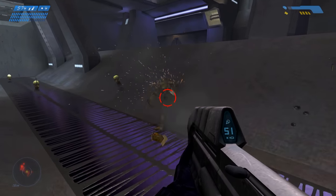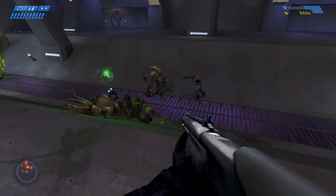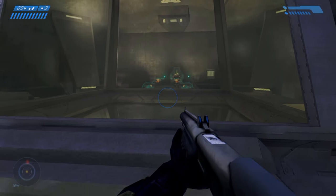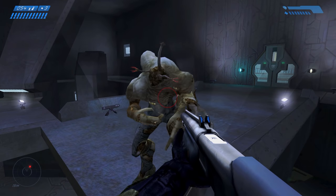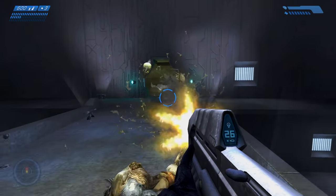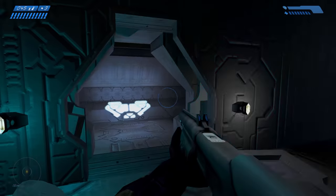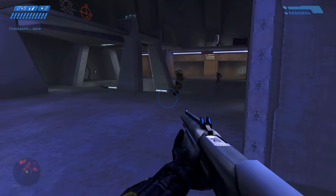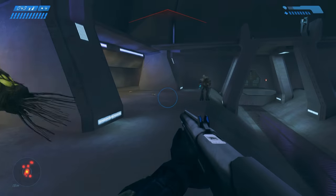Unfortunately, what comes next is probably the weakest part of 343 Guilty Spark, as you race through a number of very similar looking rooms and corridors trying to find a way to escape the unfolding nightmare. At first the environment does sort of work — it is grey and repetitive without doubt, but it puts the focus squarely on the Flood as opposed to your surroundings, bringing a certain increase in intensity. You're stuck in a maze-like environment with a horrifying foe who just won't stop coming. Eventually, however, it does begin to feel rather repetitive, and for first time players I think the map has the potential to be a little too confusing given the lack of overly obvious waypoints.